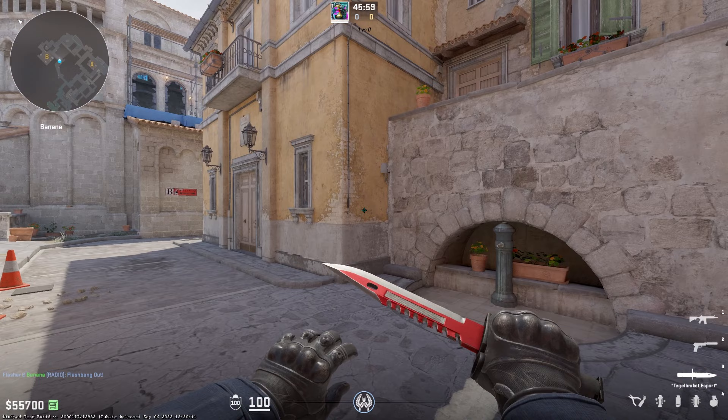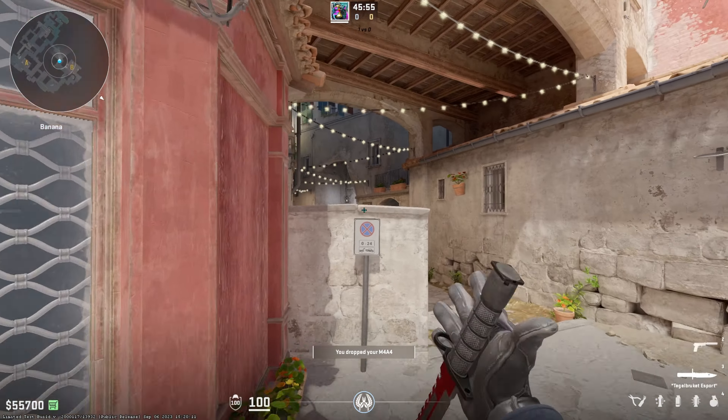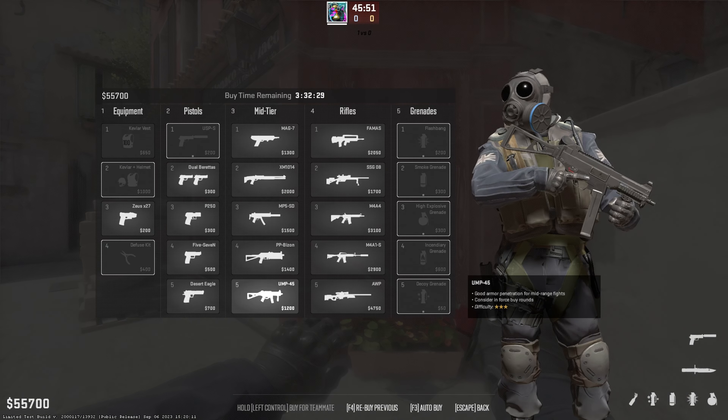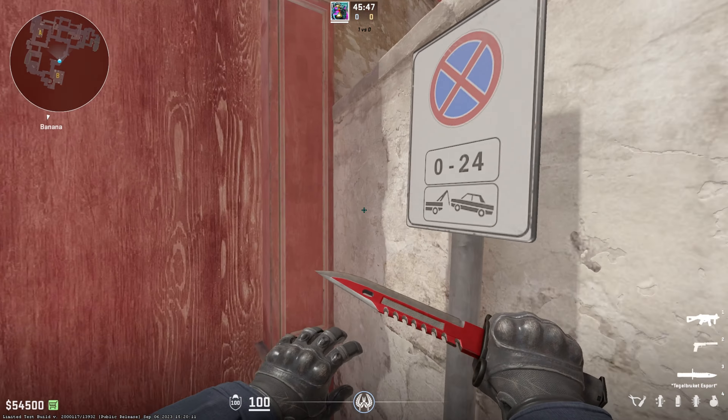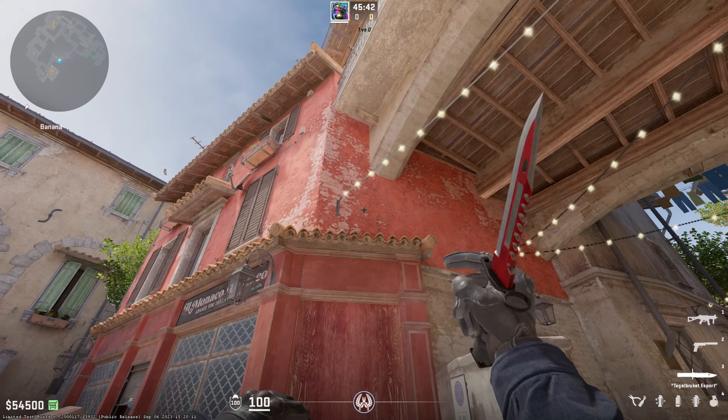The next two flashes are very situational — they actually depend on how the game is going. This one I like to do if we're on a low buy and I have a UMP and I'm tucked in a corner. Usually you play this spot and try to get one or two quick frags to give your team an advantage and hopefully win the round.